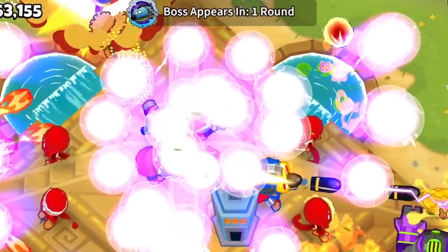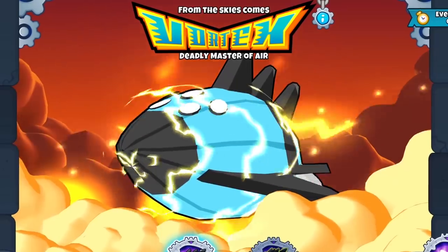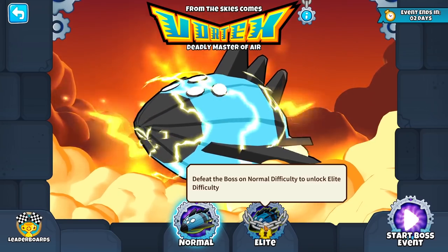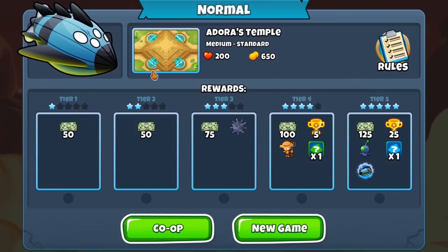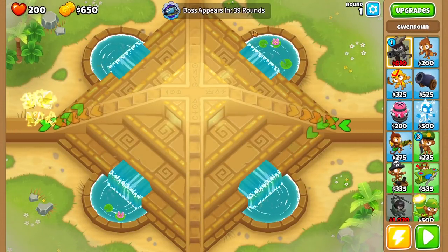Today we're going to be attempting to beat the Vortex boss in Bloons Tower Defense 6 with the random projectiles mod, so let's see if we can win with completely random projectiles. We do have the Elite and the Normal mode, of course, and we're going to be starting with Normal mode. This boss bloon looks really scary — I have not taken on this boss yet, and we're going to be on Adora's Temple medium standard.